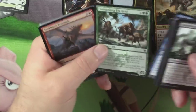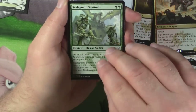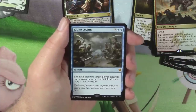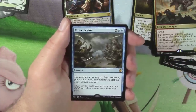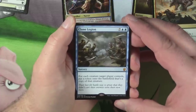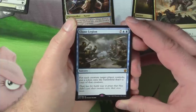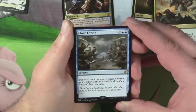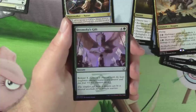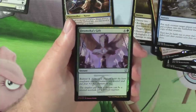I see a foil. Sarkhan's Triumph, Scaleguard Sentinels, Dragon Hunter, and Clone Legion — first mythic. I don't think it's a good one. For each creature target player controls, put a token copy of that creature onto the battlefield. Maybe Commander, but it's nine mana and a sorcery. And a foil Dramoka's Gift — Bolster 4. That's it.